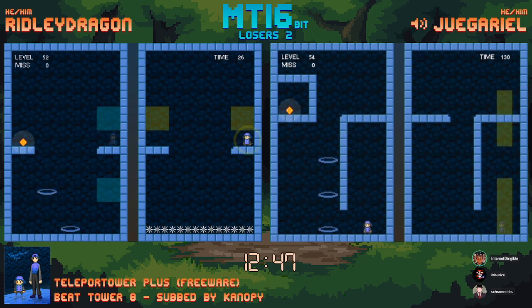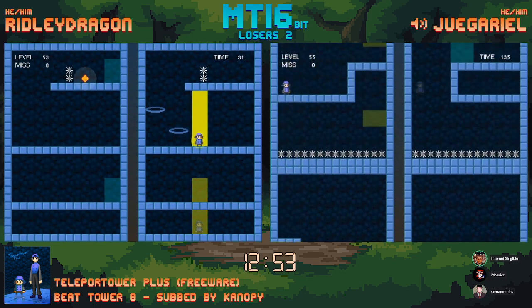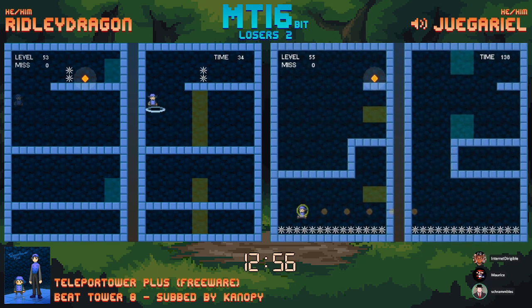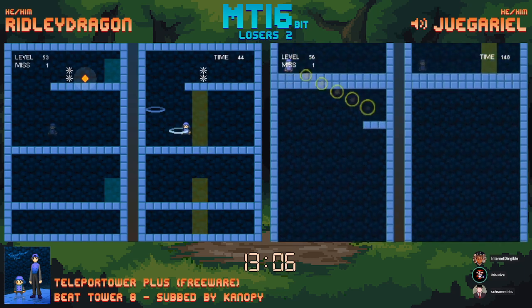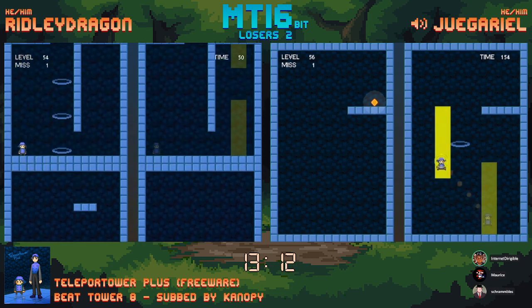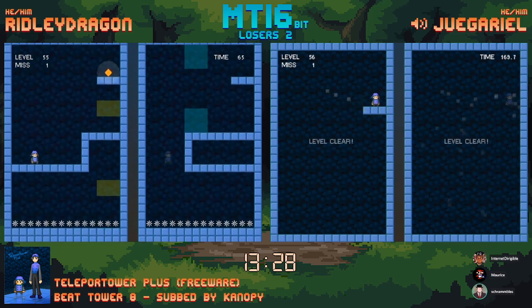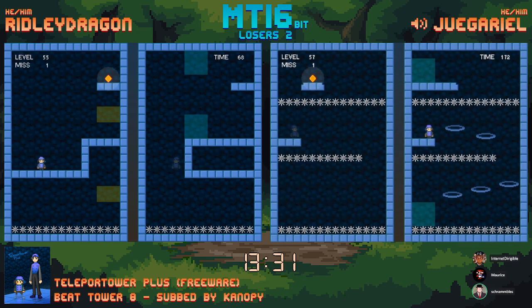Ridley Dragon doing just fine — it's 52, 53 — there it goes. Still opportunity to make up a lot of time. That 8-level lead just shrunk down to 2. Oh, you gotta do a tricky jump here. Luckily the gold platform was on both towers so you didn't have to switch a third time. You can just jump to the right, teleport again at the top of the right rectangle, and then fall into the high jump to get to the finish. Ridley Dragon gets that level Yugariel was stuck on pretty quickly — now only two behind.